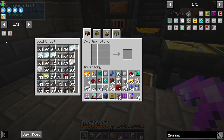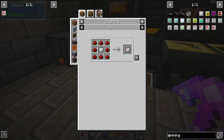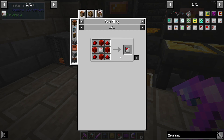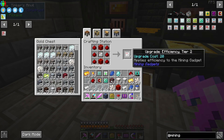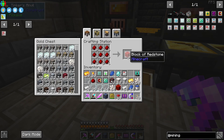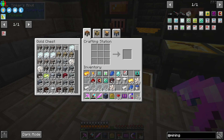That wasn't as hard as I thought. And now efficiency — this guy is expensive. Efficiency one. Efficiency two. We need blocks — one, two, three. Efficiency three.